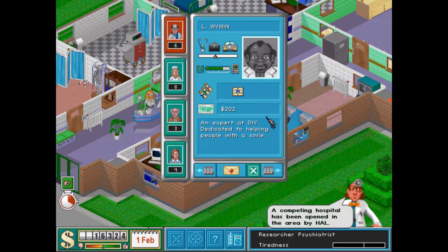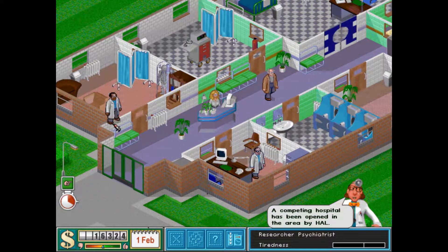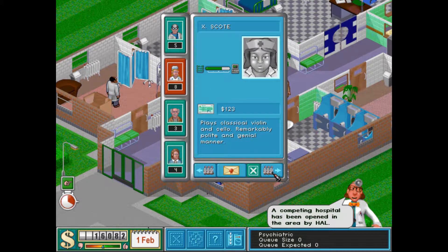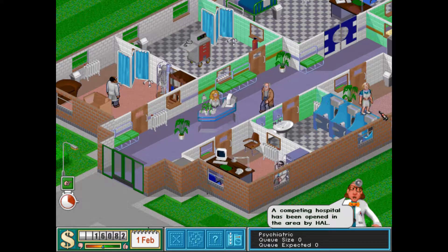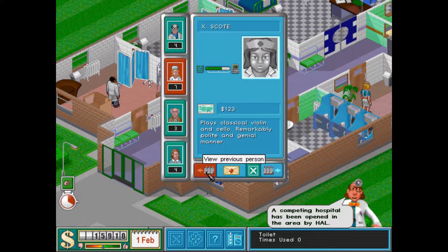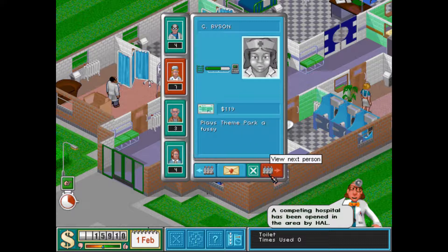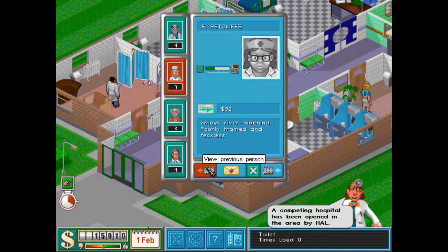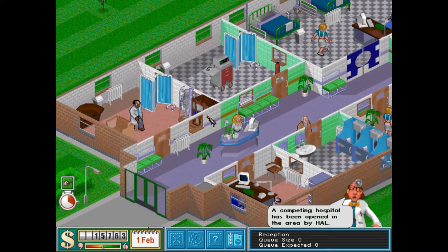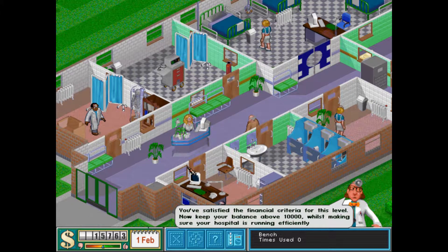And then we need a shrink. And then I need a nurse — or the pharmacy — and one for the ward. Okay, let's open the hospital.